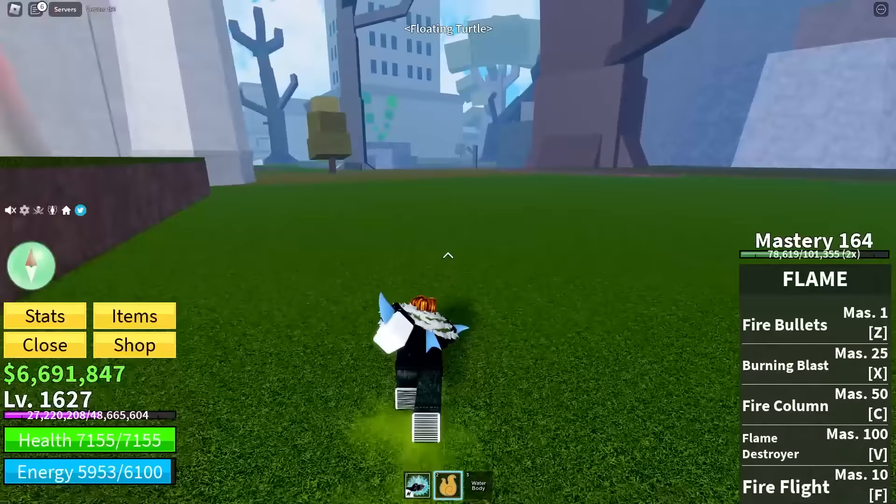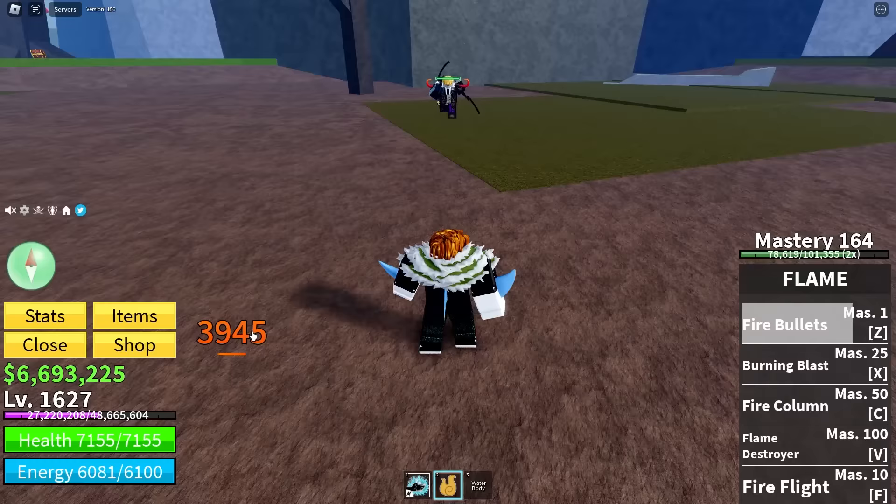But first things first, we need to go fight some bosses, and we will start with the boss that's right outside of the floating turtle. We are gonna be testing the power of fire fist ace. Let's do this. Fire bullets!